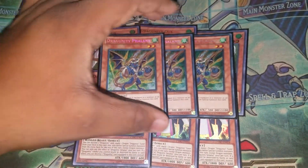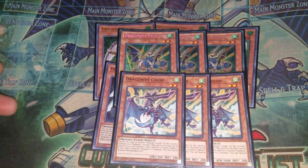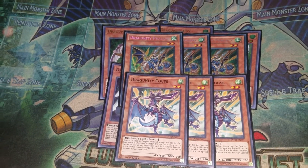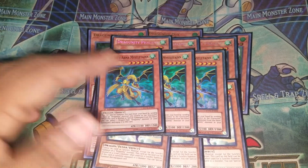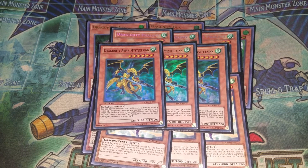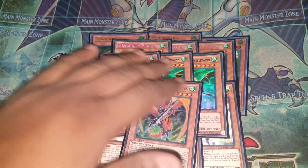Moving on to the tuners: we have 3 Phalanx. It's really hard to decide if he's the best because Kaus is really good — Kaus changes his level to 4, so you can make big synchro summons. So of course we play triple Kaus as well. They use the same utility equip — you get a special summon for free and go into your Guard Dragon combos. After that, we have our extenders, which are triple Misseltainn. He extends and gives you a free Marl Savage just by summoning him, so it's a really good card. And your last Dragunity is Armand Leviathan — you have to play at least one. These cards just generate plus-ones and they're extenders, so they're really good because you want to see them.